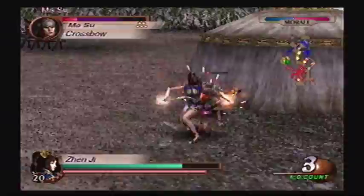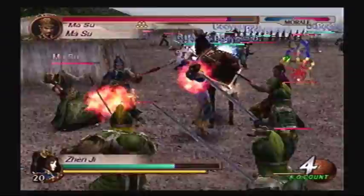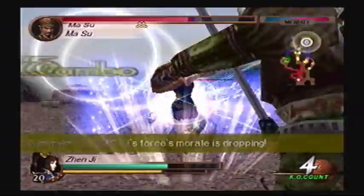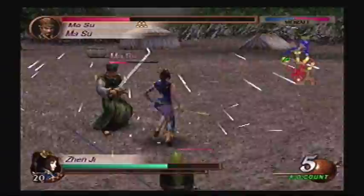As far as Zhen Ji goes, I would not recommend using her six-charge on an officer, because they'll block it immediately and you'll be wide open for a combo yourself. If you're gonna go for a six-hit combo, just use the regular one. It gives you less grief.